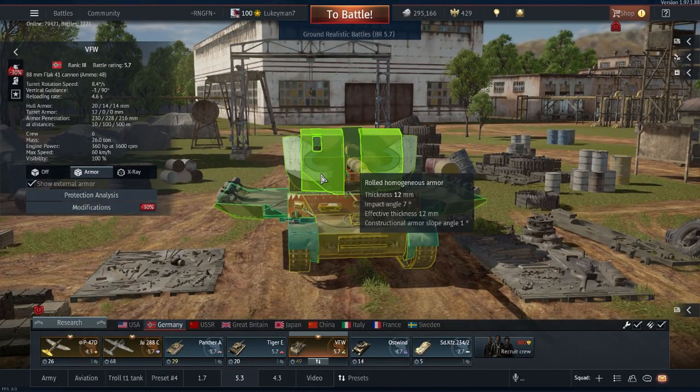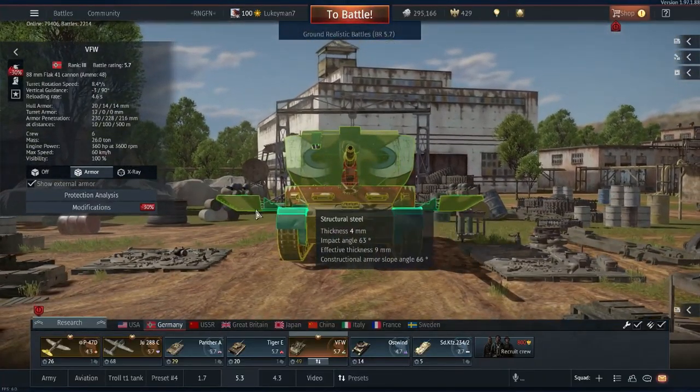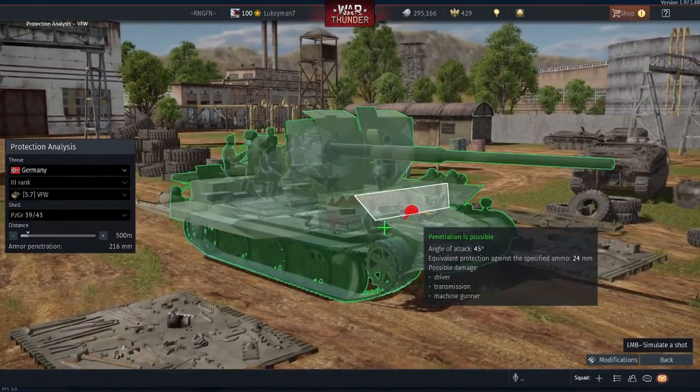You don't have much armour on this vehicle — only about 12 to 20mm on the hull, it's very limited armour. And because of this, it does have a hull break, which I can just say is a bit stupid — you can get hull broken from that.